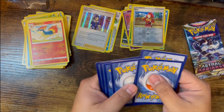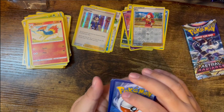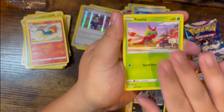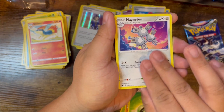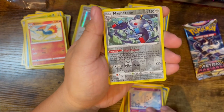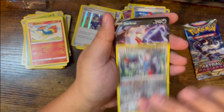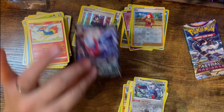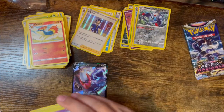Pack seven — got Pawniard, Poochyena, Yanma, Drifloon, Sudowoodo, Leaf Energy, Magneton, Gapejaw Bog, Togetic, Magnezone rare reverse, and... Darkrai! Is this actually the pack art card? I think it might be. That's pretty cool. I'll set that there — make it feel special.